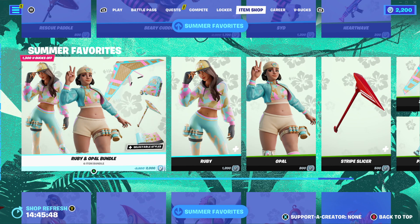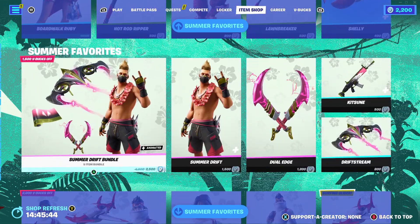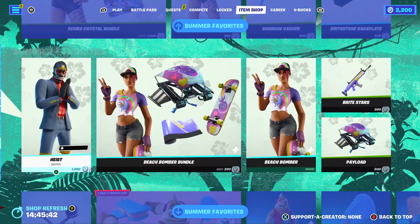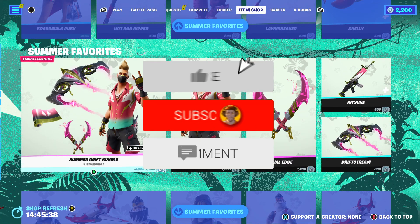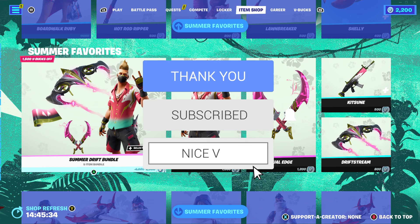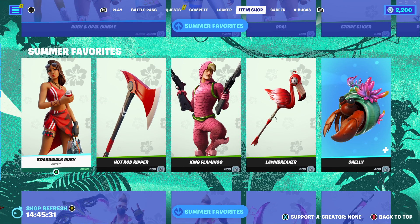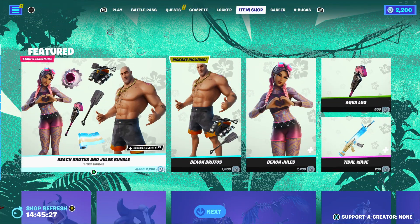Just before we get into today's video, I would like to say that I do give gifts to my subscribers here on the channel. So if you guys would like a chance to get a free gift of your choice in the Fortnite item shop, all you need to do is leave a like on today's video, subscribe to the channel with the post notification bell turned on, and comment what you guys would like from the Fortnite item shop and your Epic Games ID.